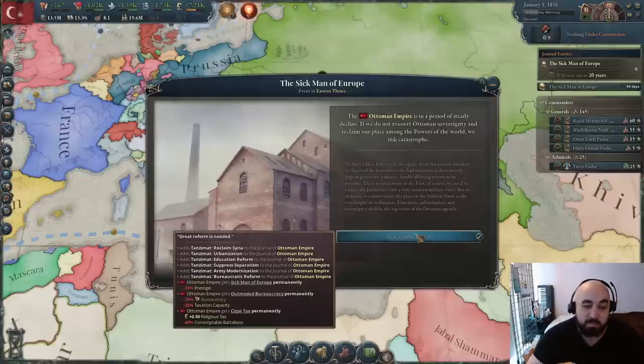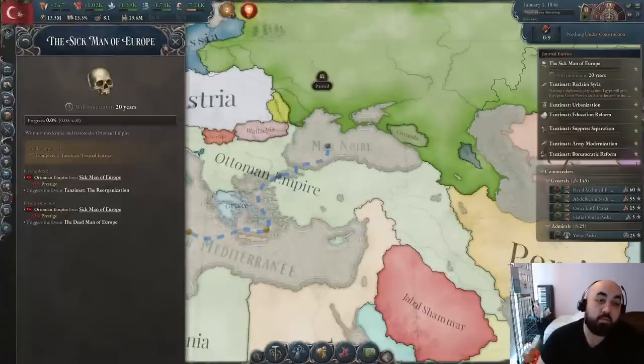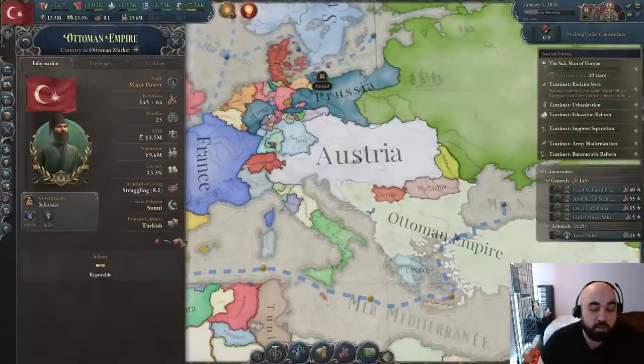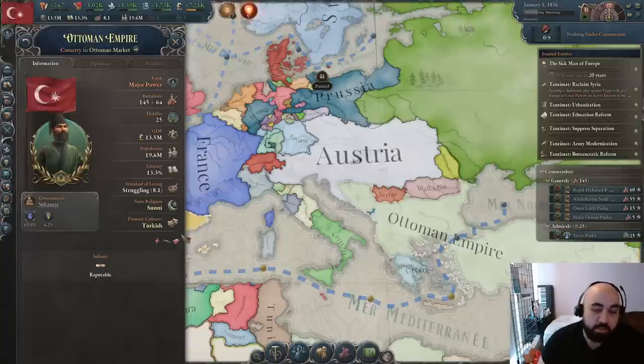This will likely be a series — maybe one to three videos. The first thing to talk about is the Tanzimat reforms. The purpose of these reforms is to get rid of the sick man of Europe modifier, which gives negative prestige. There are also modifiers for outmoded bureaucracy, which gives negative bureaucracy and negative taxation capacity. If you do just the bureaucratic reform, you get rid of that — something to note.